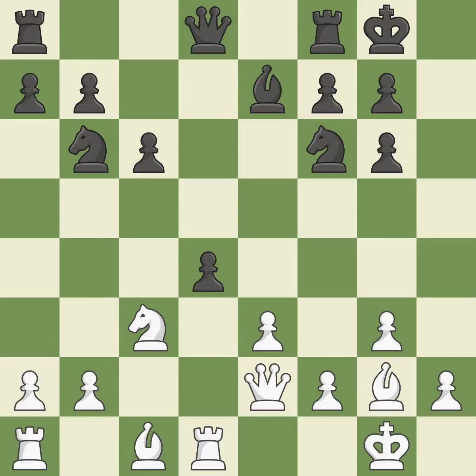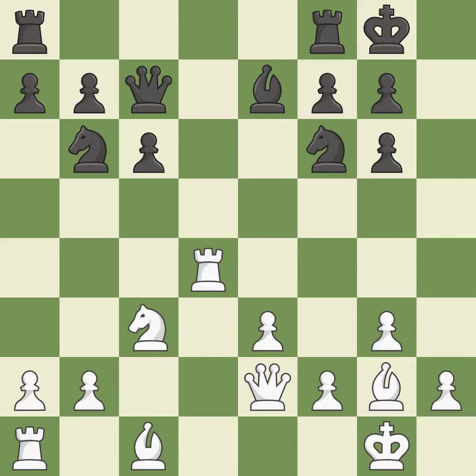Castling develops a rook while also moving the king to safety. Castling to the same side of the board as the opponent tends to lead to less sharp positions as compared with opposite side castling; it is good. Capturing that pawn wins material — it is best. The rooks can see each other now, allowing them to provide mutual defense; it is good.